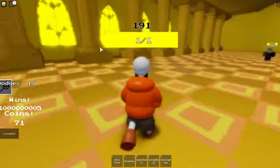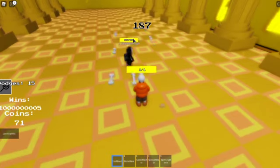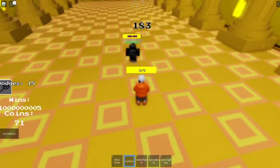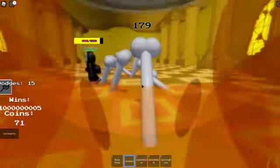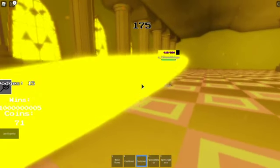Next up we have Underswap Papyrus. Starting off, you've got a Bone Throw — not just a Bone Throw, you can shoot a bunch of bones. It's more like a Bone Wave. Oh, another kind of Bone Wave, but this one is not projectiles — just comes out of the ground.